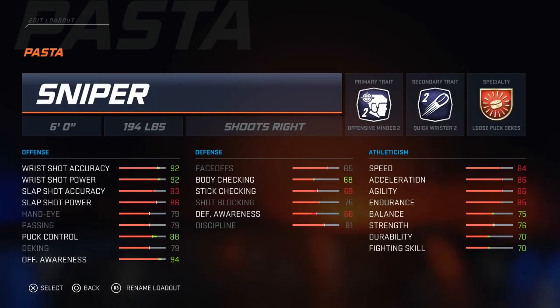I knew I had to build him as a sniper, and luckily he's just the right size for that — at 6 feet, 194 pounds, he's only 7 pounds away from being too big to build as a sniper. I went with Offensive Minded 2 for the primary trait, which is going to boost his puck control and hopefully help a little bit with his hands. Then I went with Quick Wrister 2 to turn his shot from good to very good.